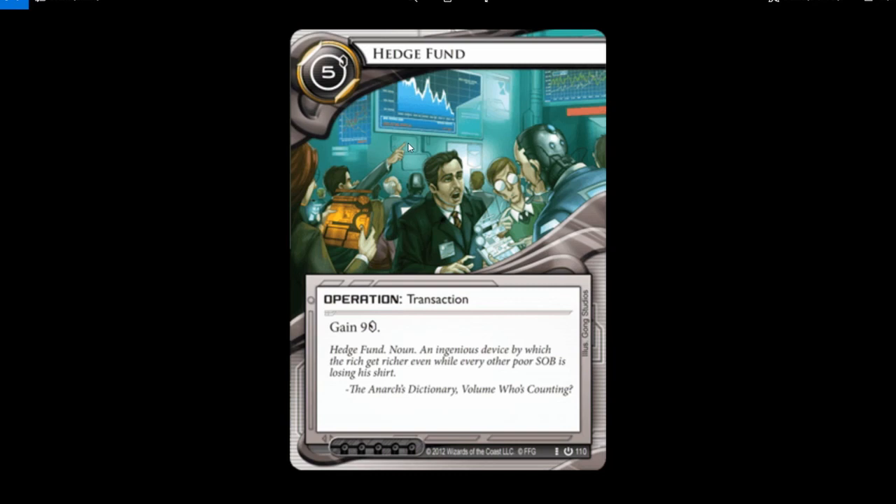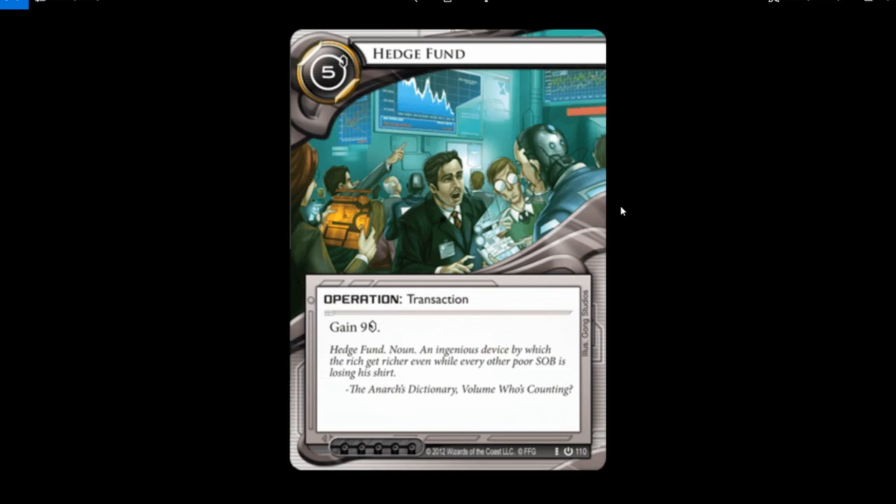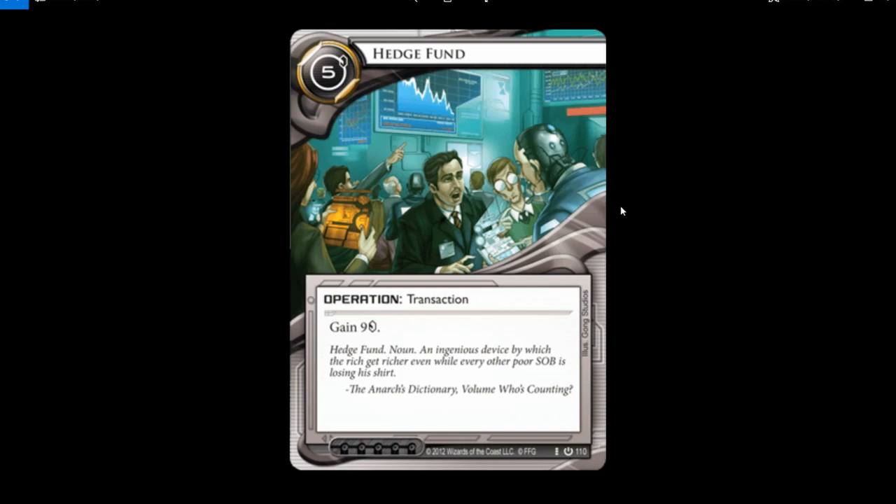Hedge Fund — it's an operation transaction, gives you money. Chaotic stock market. The old art is this; the new art is that — I don't like it. It's too abstract, it looks like somebody vomited lines on the canvas. The old one is like 'willing and dealing, buy, buy, sell, sell.' I like the old one better.